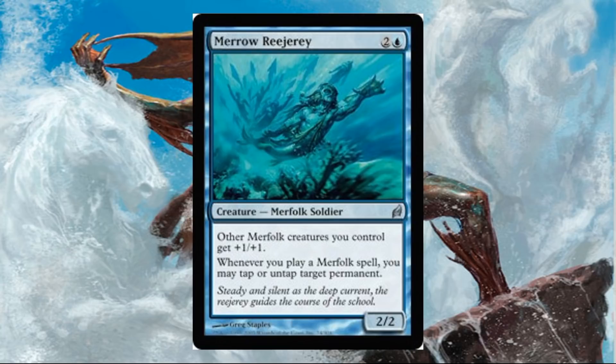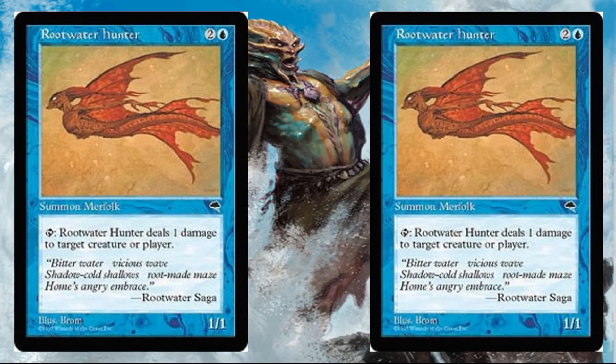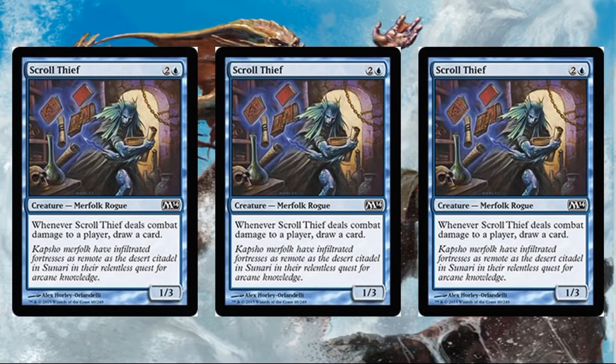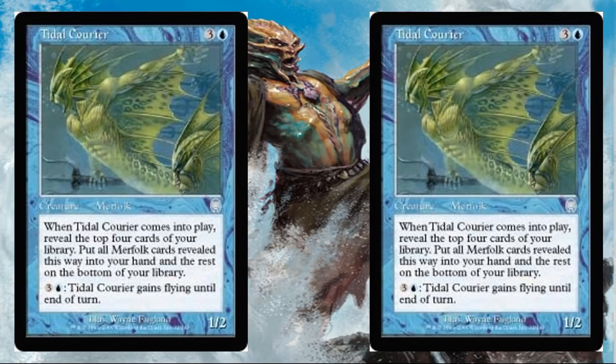Root Water Hunter — two copies of this, last printed in Tempest. Not an expensive card, but it's a nice inclusion; I like pingers, especially ones that can hit creatures or players. You'll get three copies of Scroll Thief. A copy of Streambed Aquatex, which turns your opponent's lands into islands. Two copies of Tidal Carrier, another old one from Apocalypse — the first ability lets you dig through the top of your deck for Merfolk to put into your hand, though the second ability of paying blue and three for flying on a 1/2 isn't really exciting.